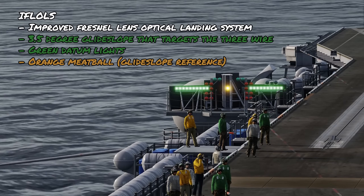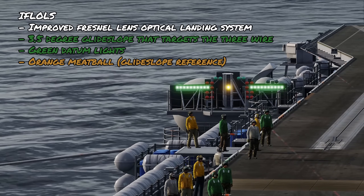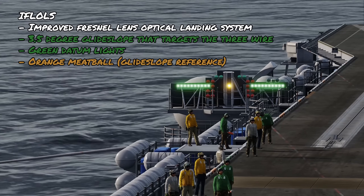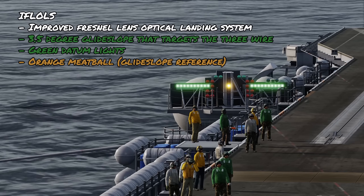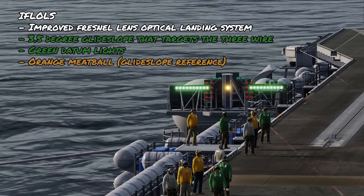In the groove, you're going to use the Improved Fresnel Lens Optical Landing System as a reference. It gives you a 3.5-degree glide slope that targets the number 3 wire, indicated by the green datum lights. You, as the airplane, are indicated by the orange light — known as the meatball. Use this as a reference to know if you're above or below the glide slope.